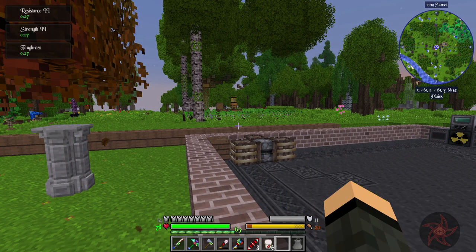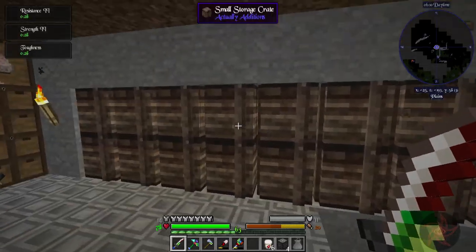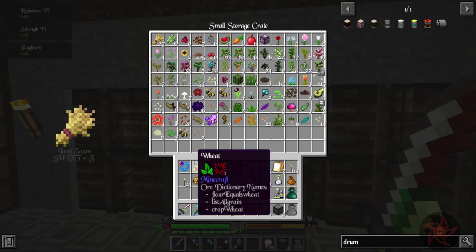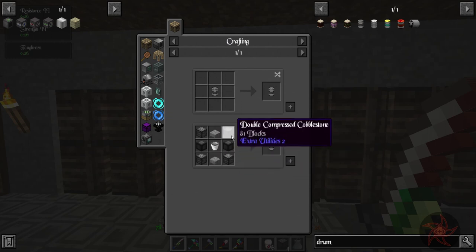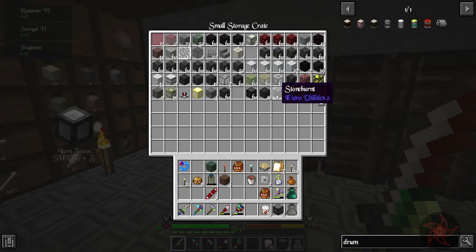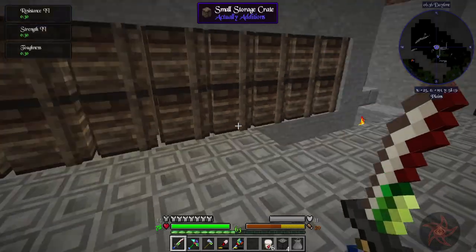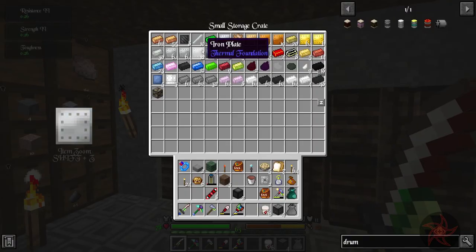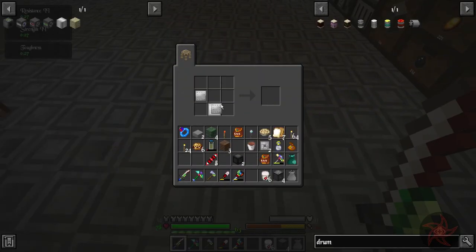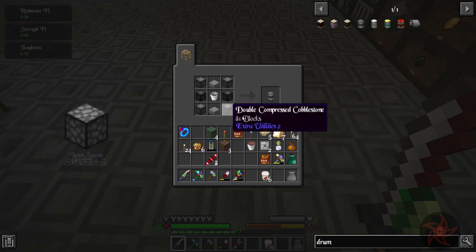I think I have a bit of an area planned out - I ended up getting some worms too, which is kind of anticlimactic because they're not really that useful. So we're looking at making a stone drum from Extra Utilities - I'm going to need a metal bucket, some stone burnt, double compressed cobblestone, and two stone slabs.